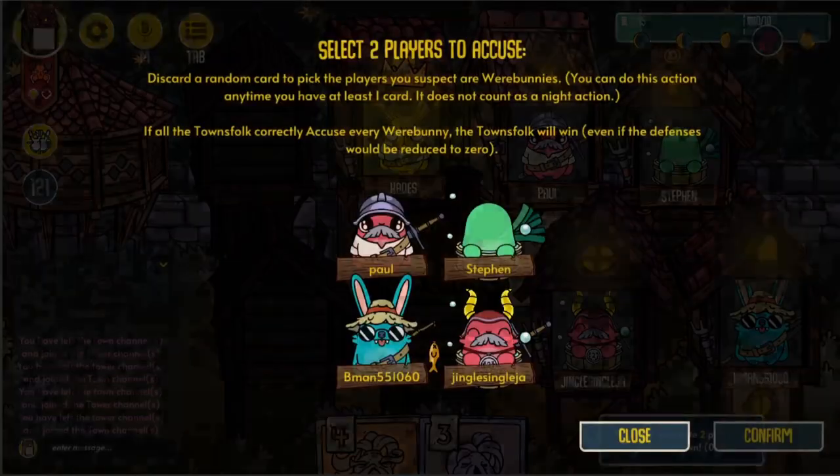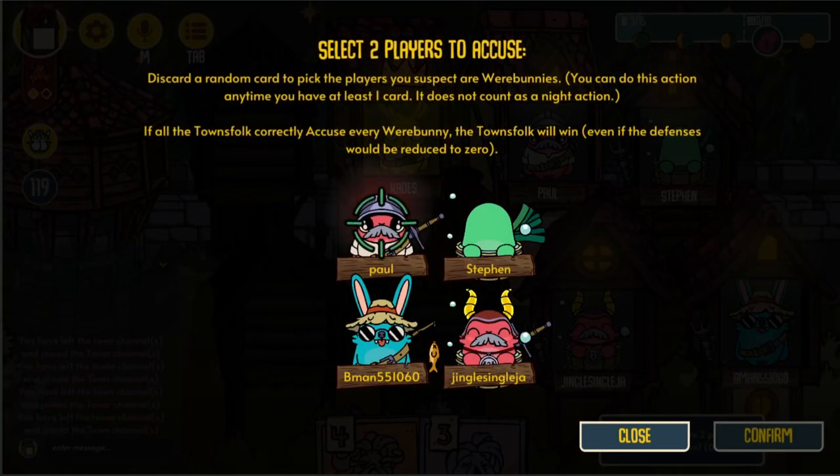If at any point a townsfolk believes they have discovered both werebunnies, they may make an accusation. But be careful — each accusation costs a random card from your hand, and a clever werebunny will try to starve the town of resources by making incorrect accusations that they can get others to go along with. If, and only if, every townsfolk accuses the correct two werebunnies, then all the townsfolk win immediately.